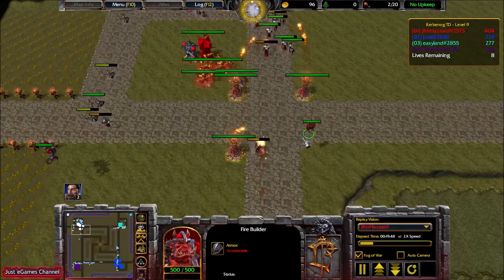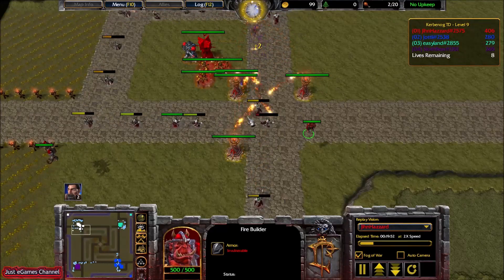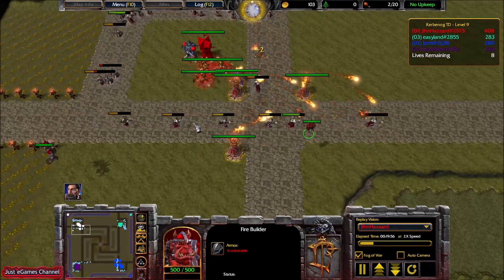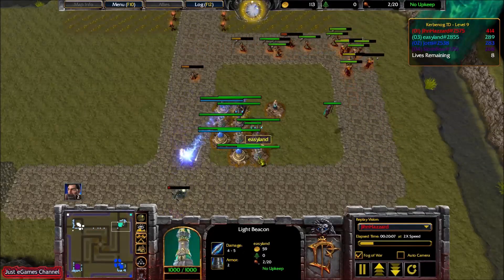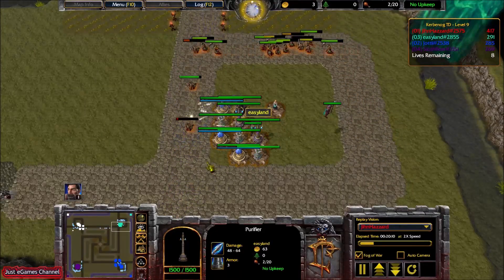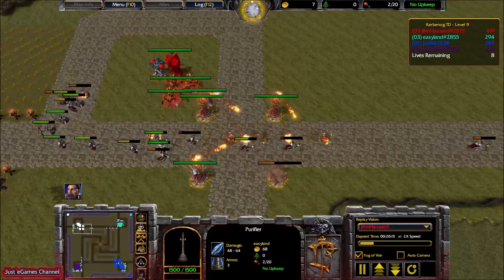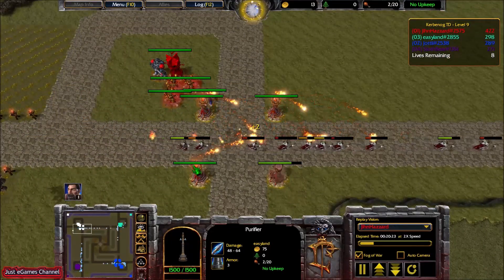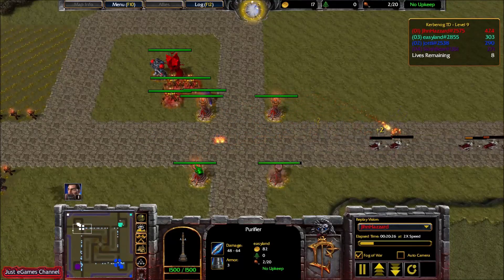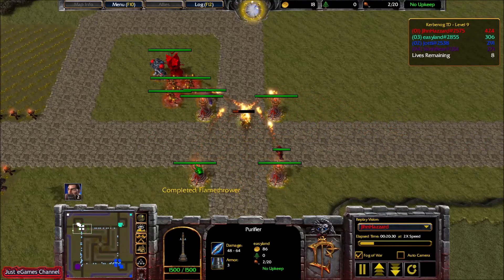These waves are coming and going. The Holy Builder player is really efficient against them because his Light Beacons and Purifiers do bonus damage to this wave type. I was thinking we are safe against this wave, and I will get fed from the purple guy — no problem there.